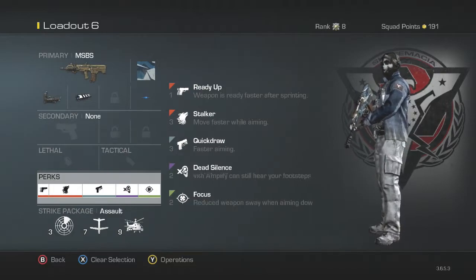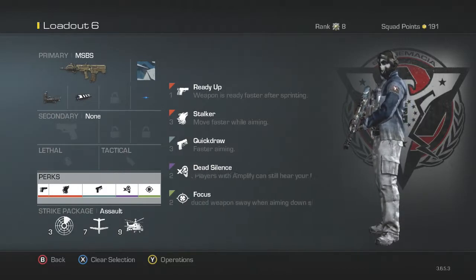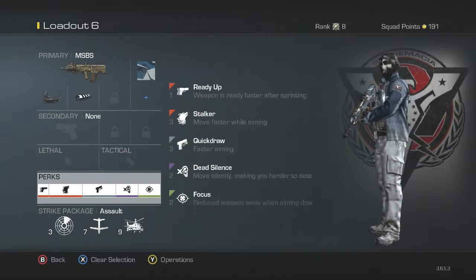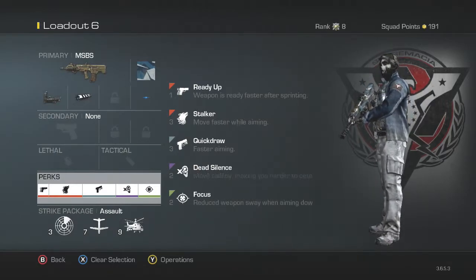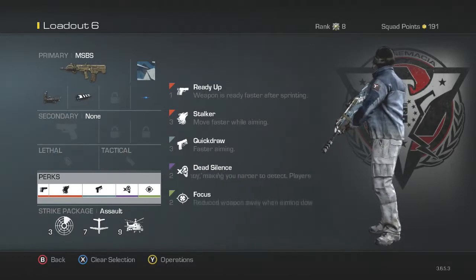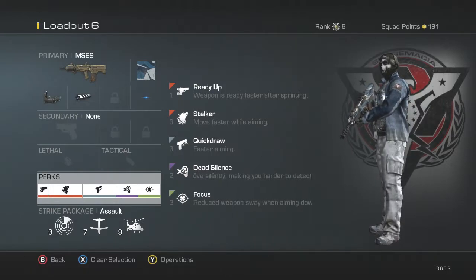To make this class amazing, you'll need: Ready Up, Stalker, Quick Draw, Death Signs, and Focus. My main perks are always Quick Draw, Death Signs, and Focus. If you play Call of Duty without Focus, you're just off — you need Focus always, like Toughness in Black Ops 2. It reduces flinch, you totally need it. Quick Draw is for playing fast — faster aiming, faster is better.